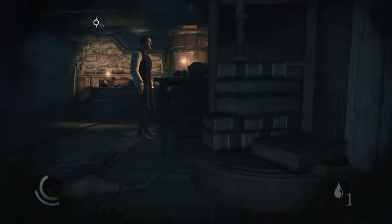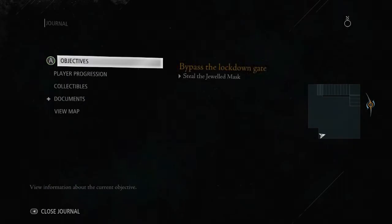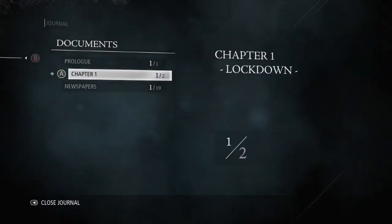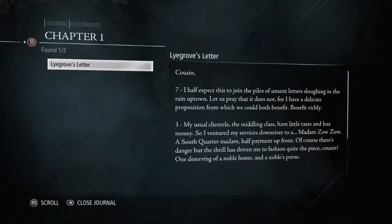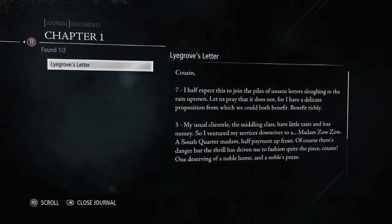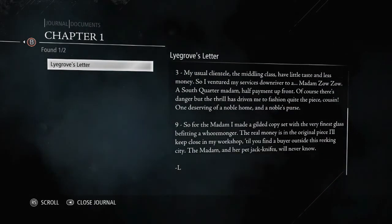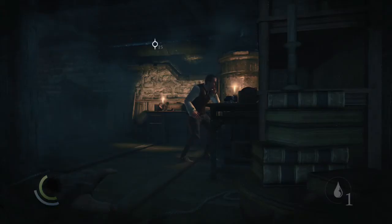I don't actually know the combination, but we did just pull something up from the inventory. Let's see — documents, ooh hang on, maybe it'll be there. I see, look at that — seven. I half expect this to join a pile of unscent letters. Seven, three, and nine. Seven, three, and nine — I wonder if that's the hint.